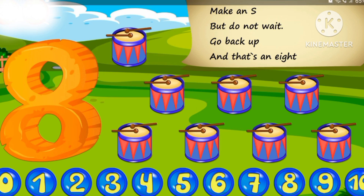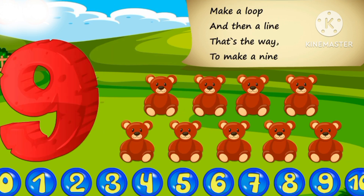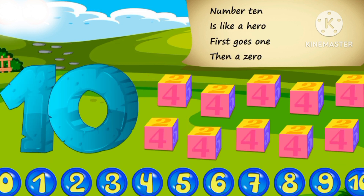Make an S, but do not wait. Go back up and make an eight. Make a loop, then a line. That's the way to make a nine. Number ten is like a hero. First goes one, then a zero.